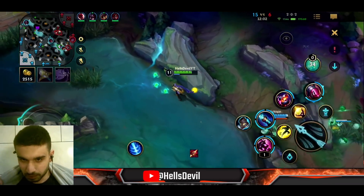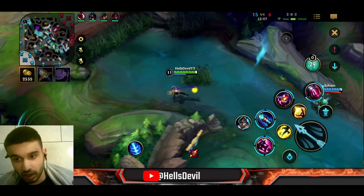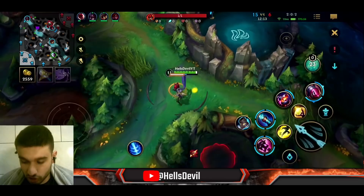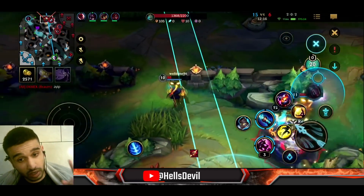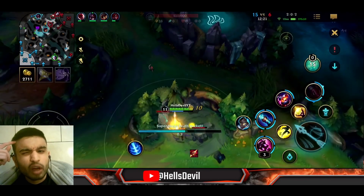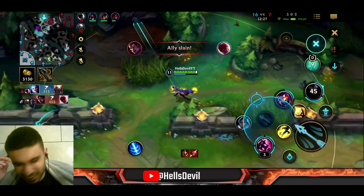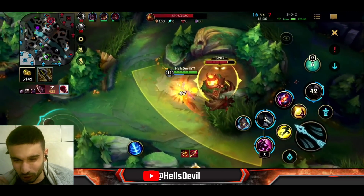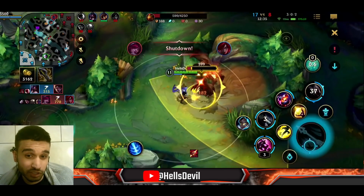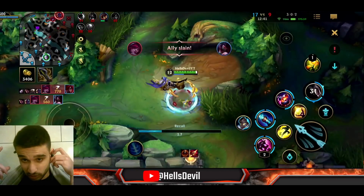Another thing to note about Jinx is her third ability — many people don't use it well. Also, always pay attention to the map: when an enemy is low it's a free kill with your ultimate. Now back to the third ability: first use case — if an enemy like Alistar dives in, throw your third ability behind Alistar and they can't escape without walking all the way around it, costing them a lot of time.